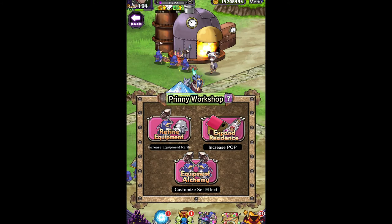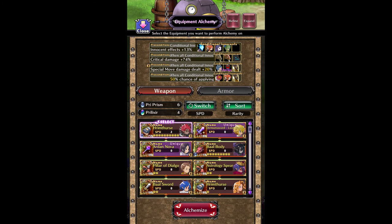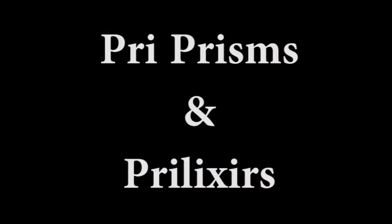First you have to go to Aetna's Resort. On the pre-new workshop, you'll find the Equipment Alchemy option. Here you will see your items, the alchemy effects, and the amount of pre-prisms and pre-elixers that you have. Both pre-prisms and pre-elixers can be obtained by donating items, and just like pop boosters, they are kind of rare, so use them carefully.